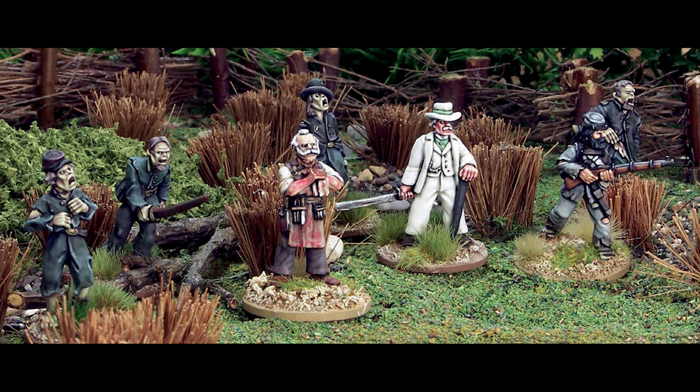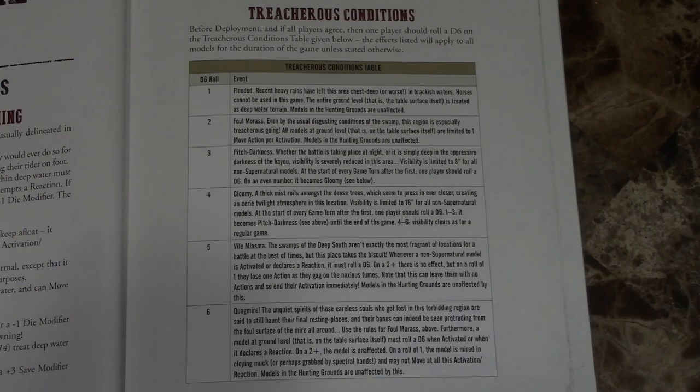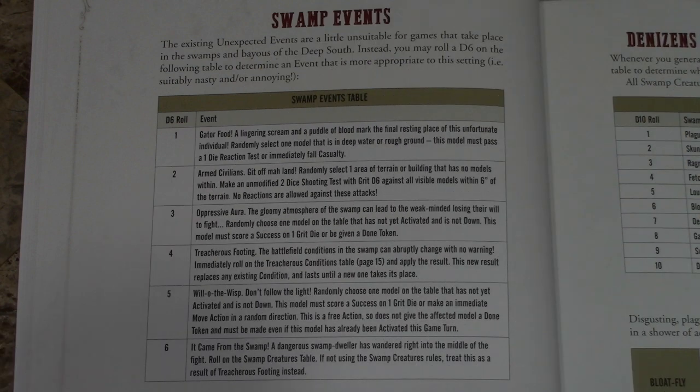Some new game rules: one area you can find yourself in is swampland, which can have deep water requiring you to swim — a test to see if you succeed. If you're wearing boilerplate armor, it may be tougher. Models that go down while in deep water have a chance of drowning and being taken out of the game. Aquatic models or Cthulhu characters can add aquatic effects, making them comfortable in deep water. You can also add treacherous conditions via a D6 roll for events in the swampland.